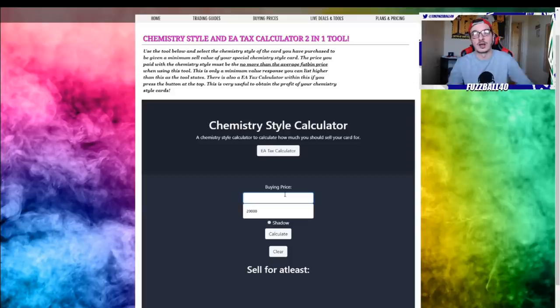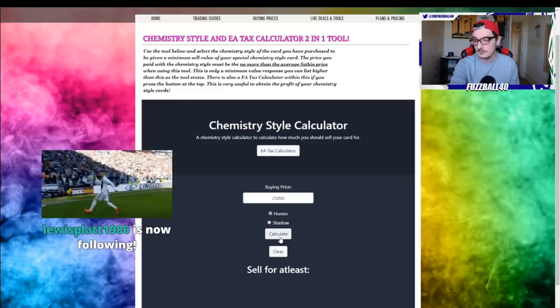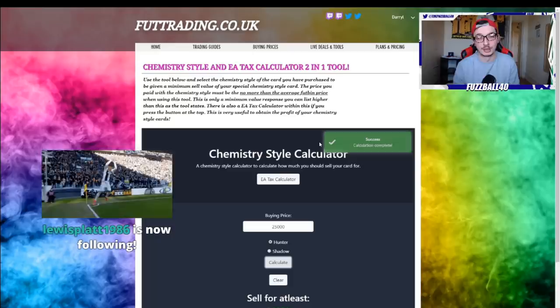The chem style calculator is for when you buy a card that's not on the spreadsheet. We are adding loads all the time, but there are literally hundreds of chem style cards. Let's say you buy a card for 25,000 coins and apply a Hunter - the calculator will tell you the minimum you should be selling that card for. It's a really invaluable tool, absolutely brilliant.